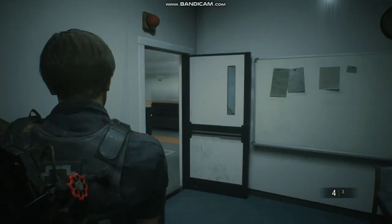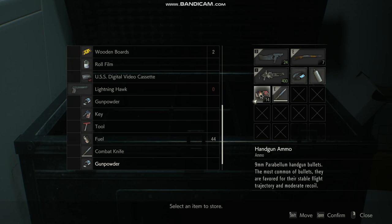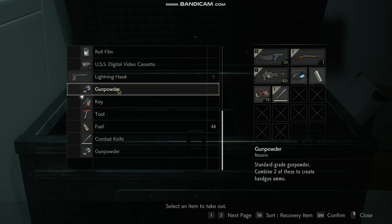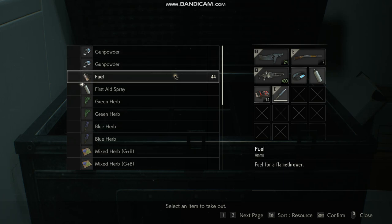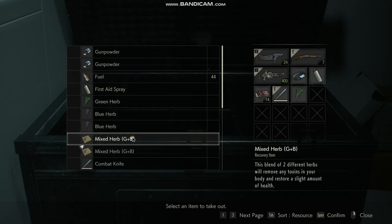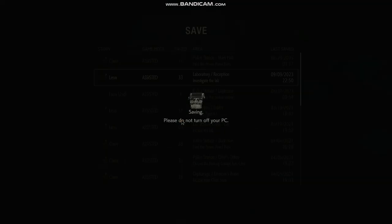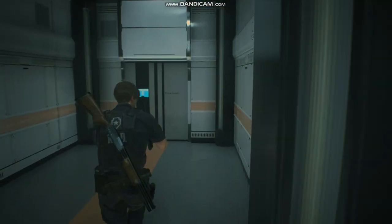Chief Cartwright in the east area. Alright. I've only got two gunpowder. Alright, well, let's take a green herb — actually, I'm just gonna take a mixed one. Let's save our game very quick. And now that we have the second ID wristband, we can go in here.